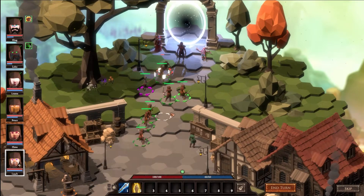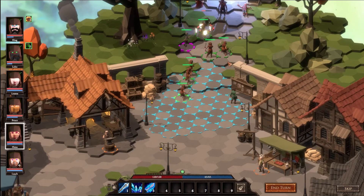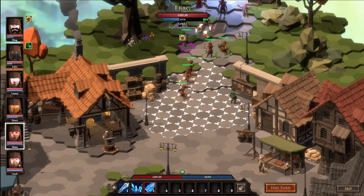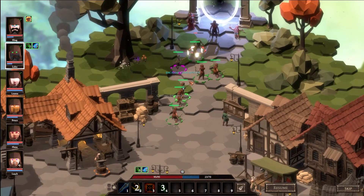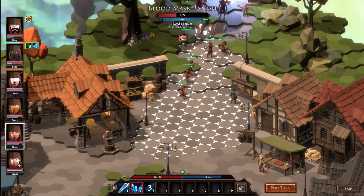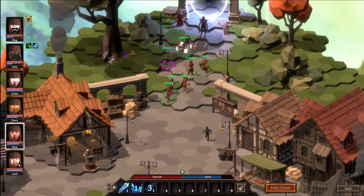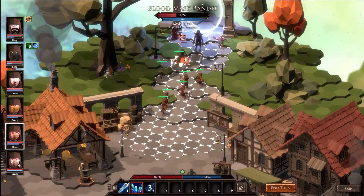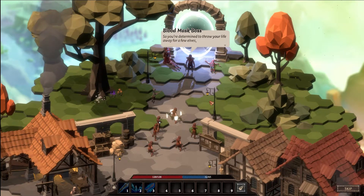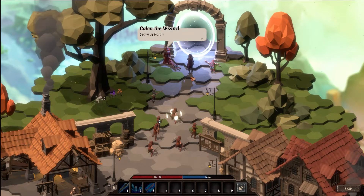We can do an enchant - so now he has frost and poison! Can we reach this person? Doesn't look like it, so we'll just get closer - boom! There we go. Cool. 'So you're determined to throw your life away for a few elves, Watcher.' 'Leave us, Roland.'